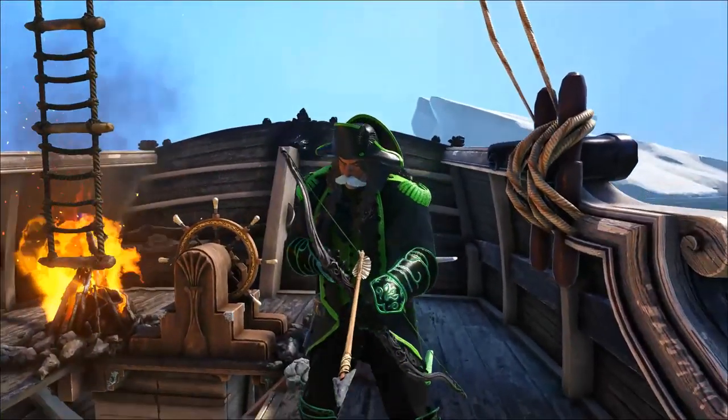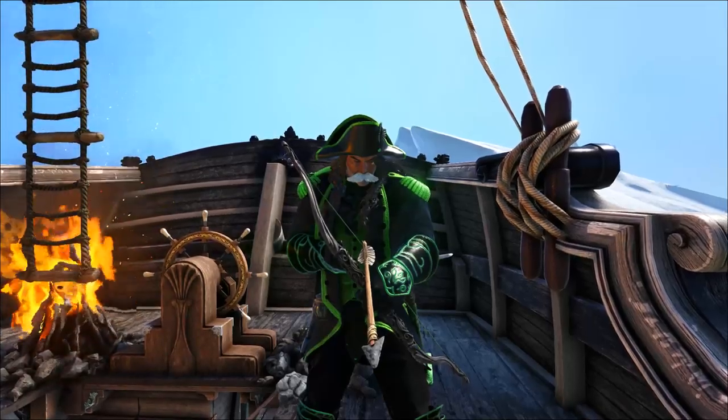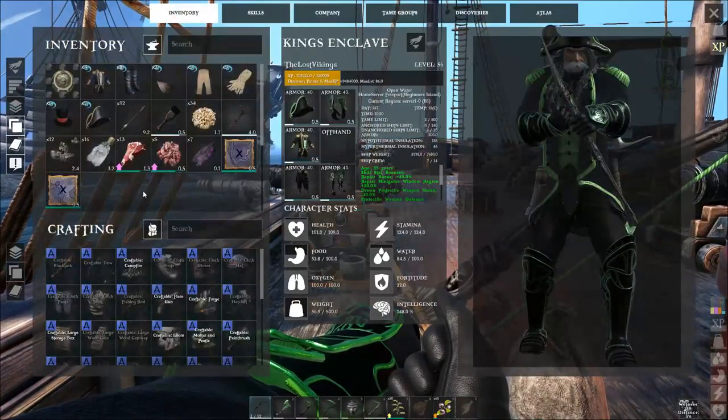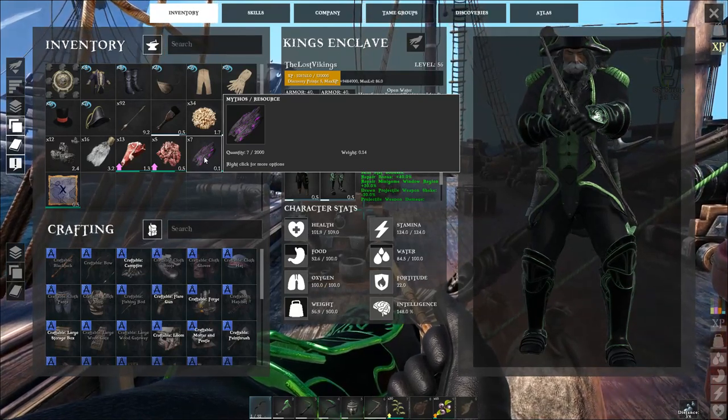What is up guys, Kings here and welcome to ATLAS. Today I'm going to show you guys how to get Mythos — these things right here. Mythos is a resource you use to craft the mythical weapons.